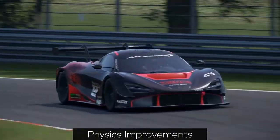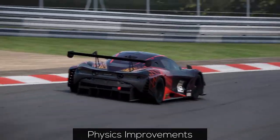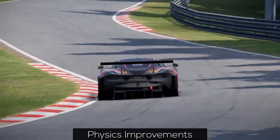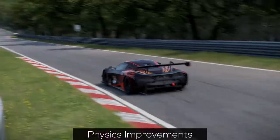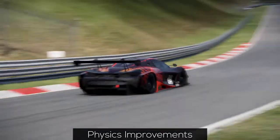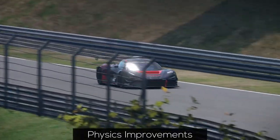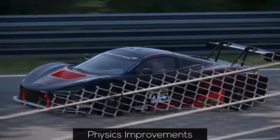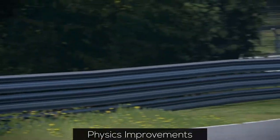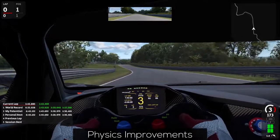This includes all GT3 cars, all GT4 cars, as well as the Porsche Cup cars. However, to get this new physics to work correctly, you need to reset all of the affected cars to their respective default setups. Even though those changes were marketed as quite major by Reiza themselves in the update log, I honestly didn't feel too much of a difference. It's probably fair to say that the core driving characteristics of all affected cars stayed the same but were slightly improved for edge-of-grip scenarios.